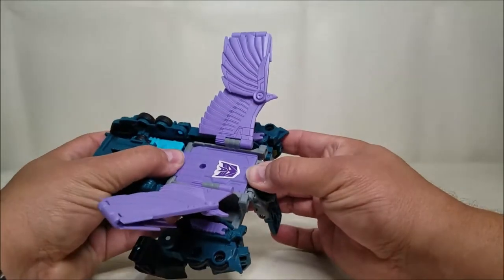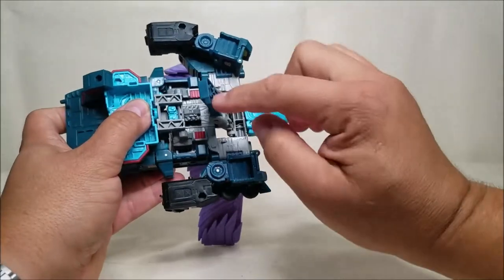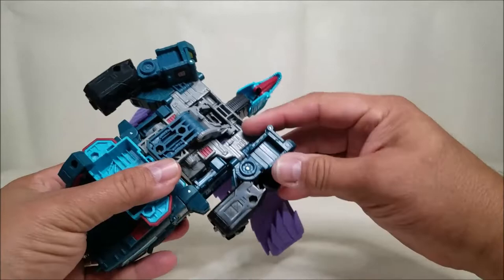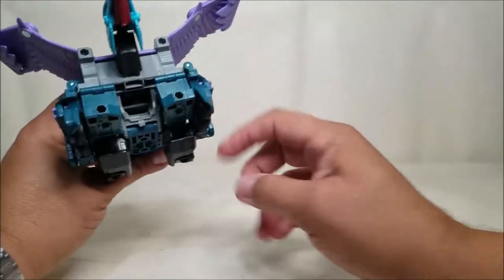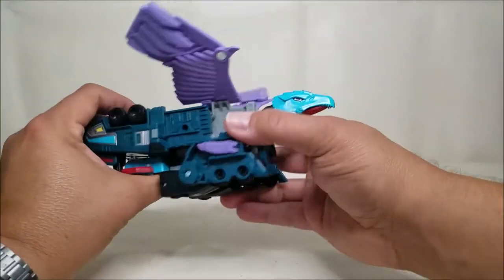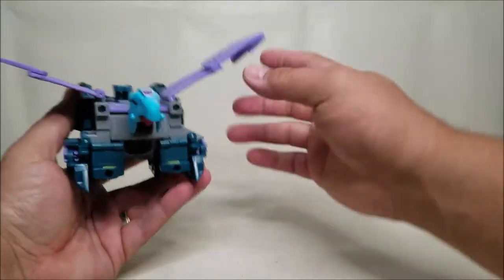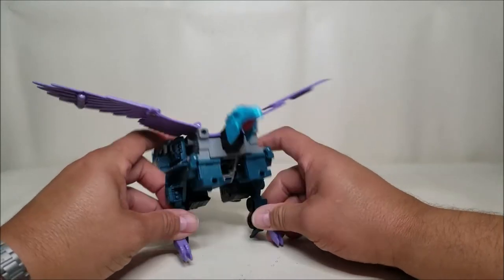We can go ahead and open this up, bring the head out. This part will tab into the back here just like in the previous video. We can go ahead and close that up, turn the head of the bird, and extend it. Now we can come back to the bottom part and bring the arms down, which makes for a much less bulky bird mode. The bird body overall is a little shorter in length and height, and it makes it more cohesive — it looks really good, and it's correctly transformed. It looks even better than it did before.